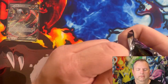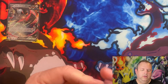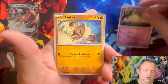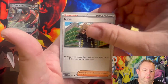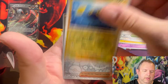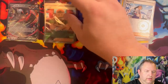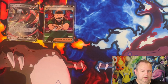Let me know in the comments how you're all doing with your attempt to get the complete set of Paldean Fates. So far I've got quite a few, I just don't have all the shinies. Pack two: Mankey, Flittle, Pikachu, Clive, Oinkalone, Moonlit Hill, Reverse Holo Chinchou, Reverse Holo Nimona, and another Judge — that'll be the third Judge I've pulled!